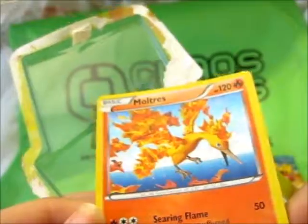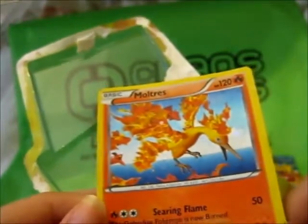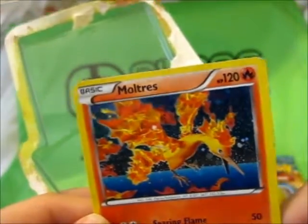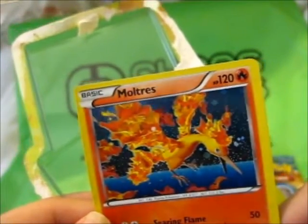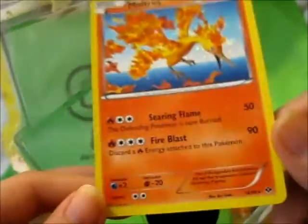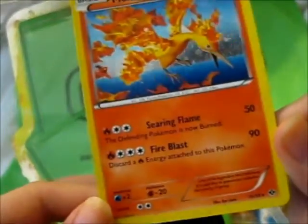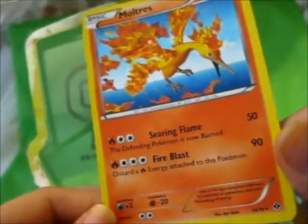If you put it in the light like that, it's like he's flying during the day, and if you tilt it, he's flying through the starry night sky. It's really pretty. 120 HP, with Searing Flame and Fire Blast.